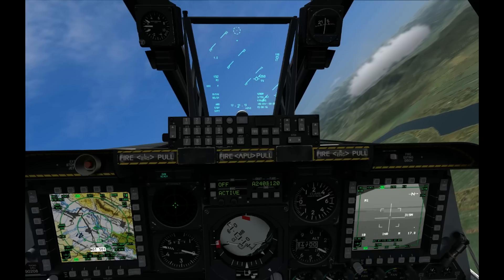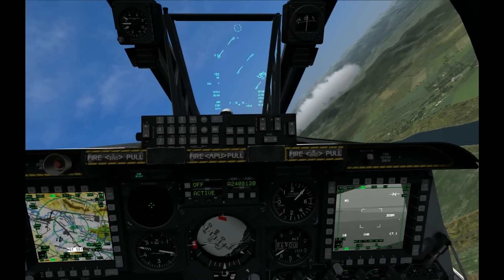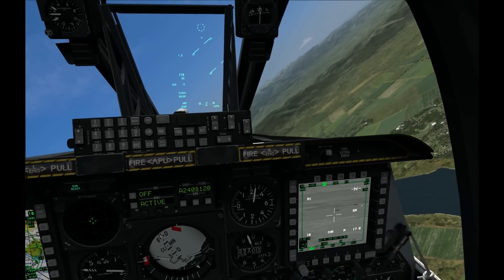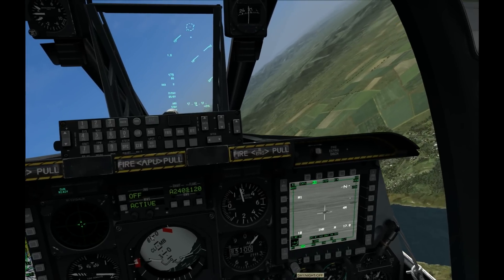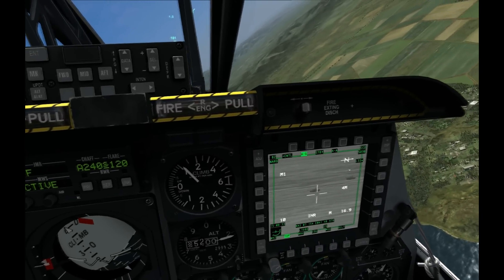I'm going to hold Coolie Hat Right Long to make my targeting pod on the right MFCD my sensor of interest. I can then use the little finger nubbin on the throttle to move the targeting pod around and line up a target.